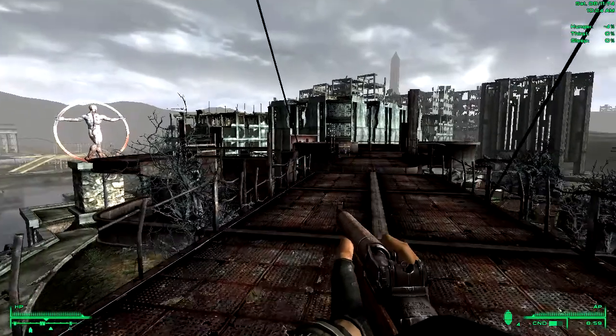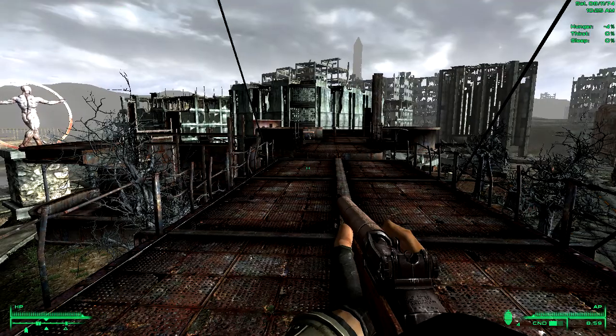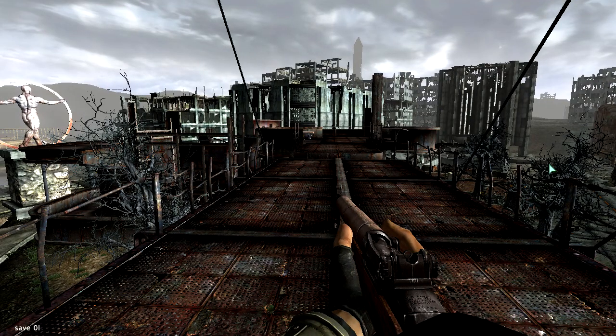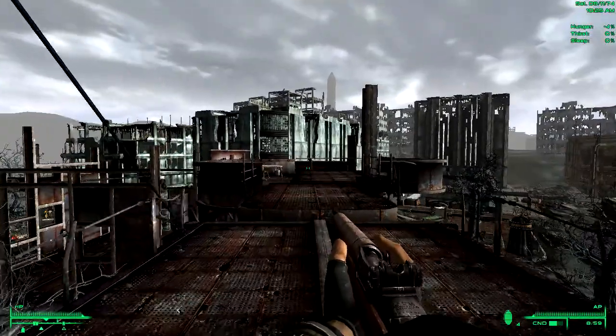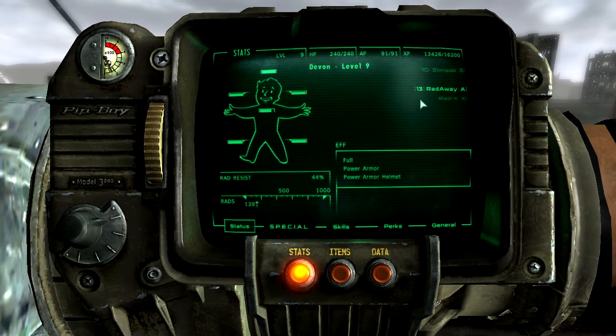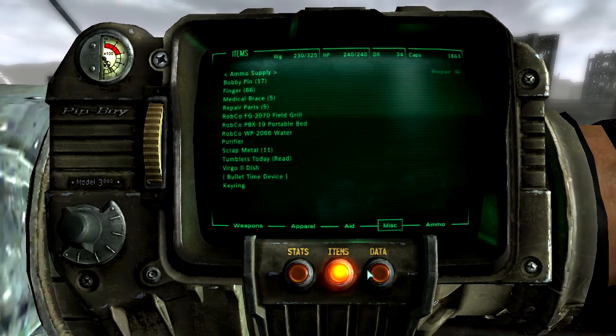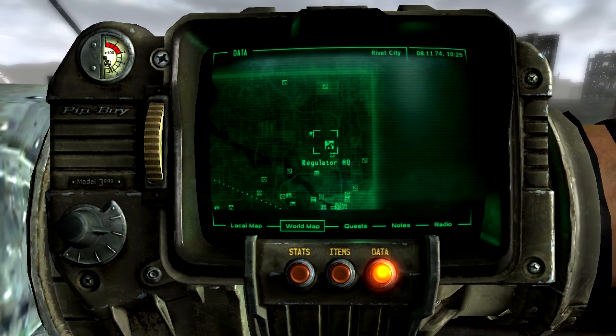Whatever — I've got my M1 for long-range engagements. I'm going to go ahead and save. I think it's episode 32. We're sitting pretty good — I think it's like 10 stim packs. Yeah, 10 stim packs, I've got a crap load of Rad-Away, power armor. We're sitting pretty good here. So what I want to do is I think we're going to hit Vault 108.